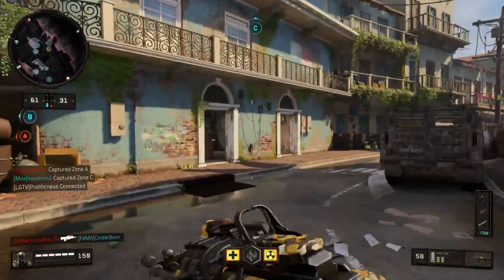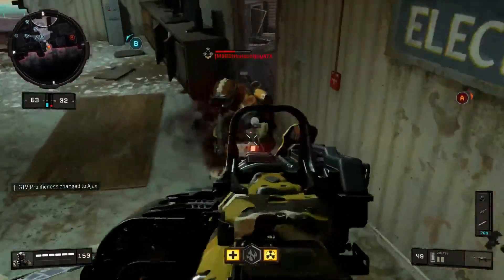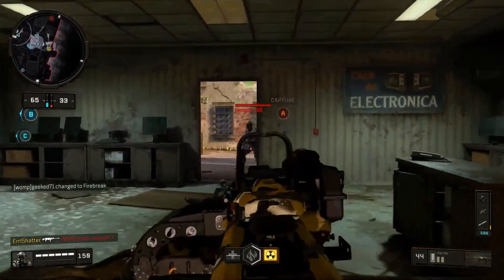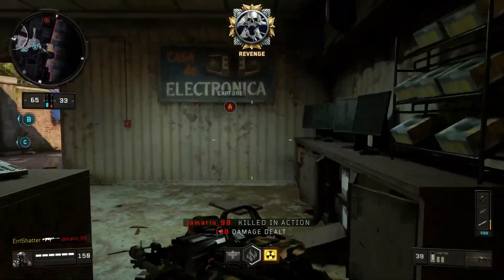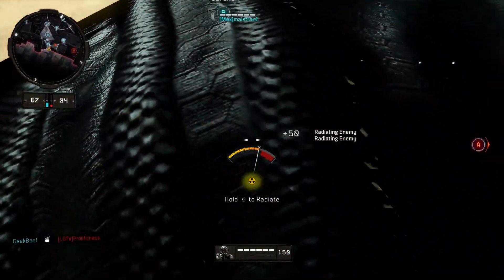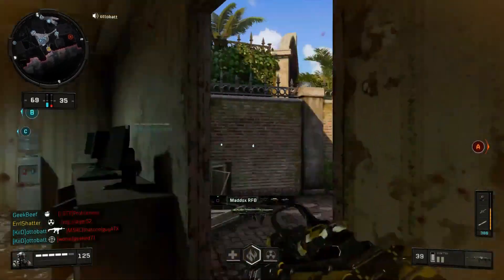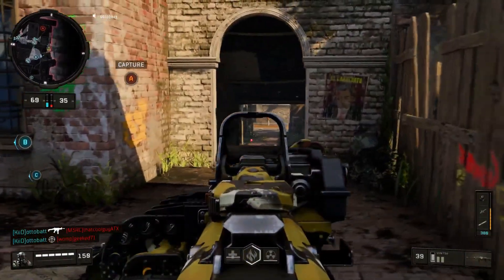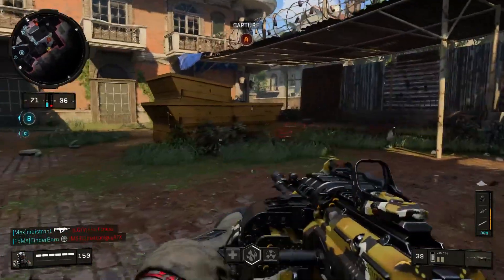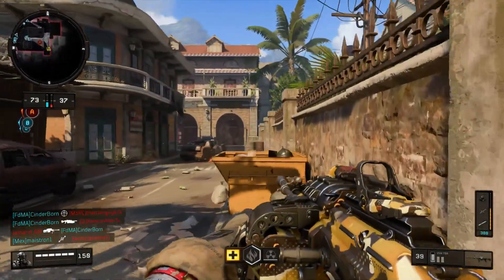A majority of the time when selecting a light machine gun you are cursed by its slow reload times, and when using the VKM this is especially true — it's probably the slowest reload of all the LMGs in Black Ops 4. Therefore, running fast mags just becomes an essential, allowing you to get that quick reload and get back out into battle.